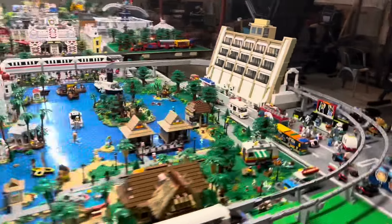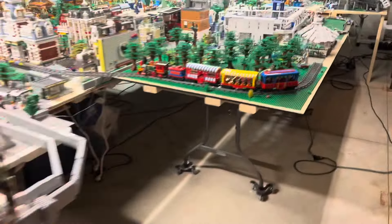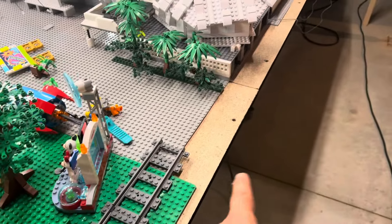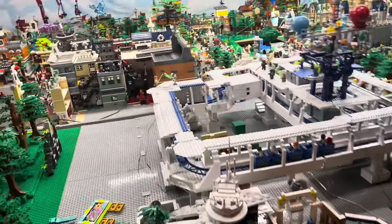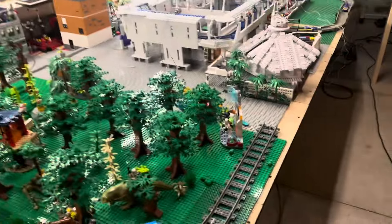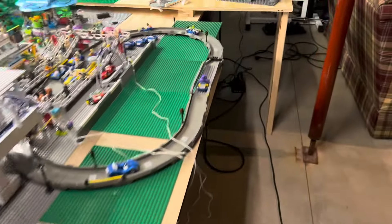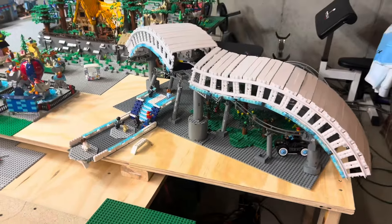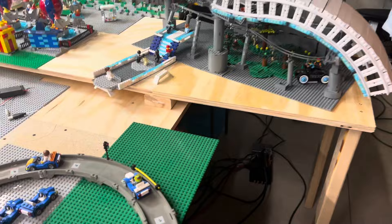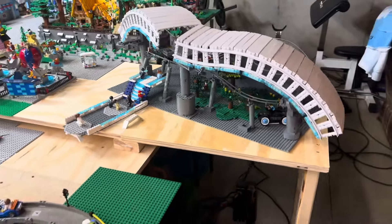There shouldn't be any obstruction on this side, but my problem is going to be on the other side — I haven't left myself a lot of space for the track. What I think I'm going to do on this movable table is build a lip off the side that will go between these two poles, so it won't obstruct the space when I move the table out to get to Main Street. I also want to go through Tron — I may lift Tron and have the train come up a little bit and go underneath it.